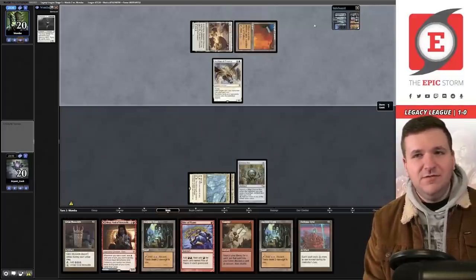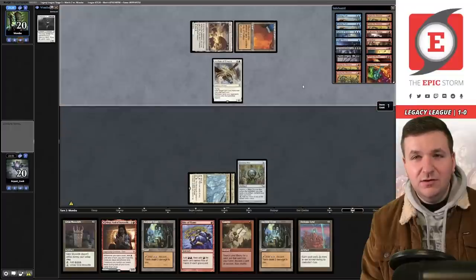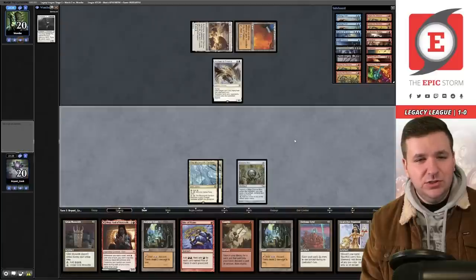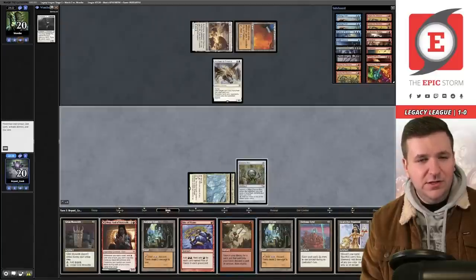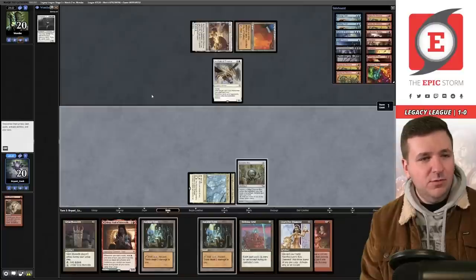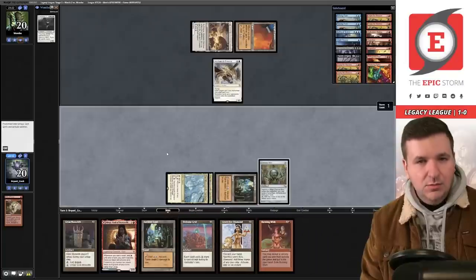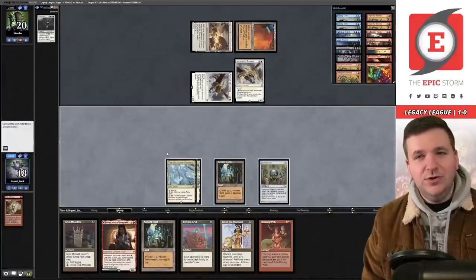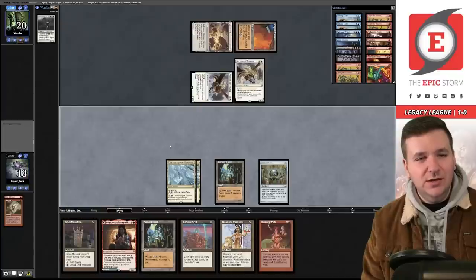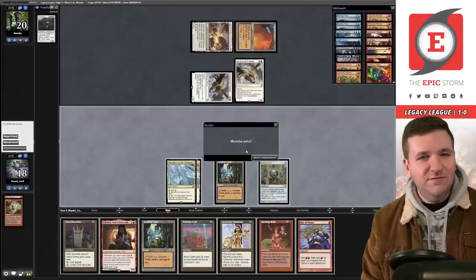We have to pass with City of Traitors. Opponent plays Count of Emiria — a heartbreaker. We have Burning Wish and Void Snare. We play Gamble to grab Burning Wish and Rite of Flame to the bin. Opponent plays double Archon. Tony, you did not build this deck to beat double Archon. We pick this game up.